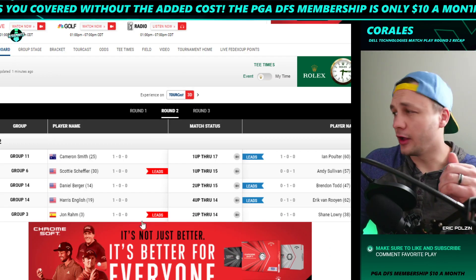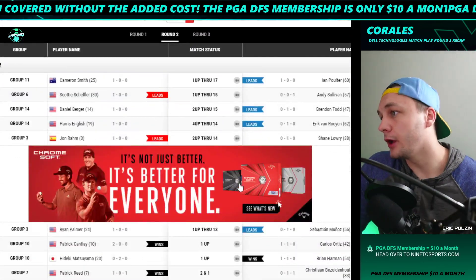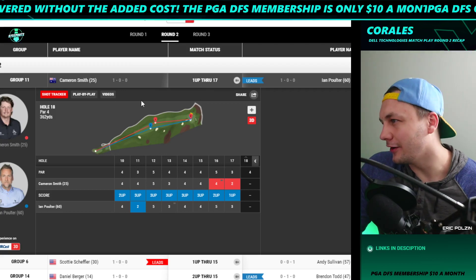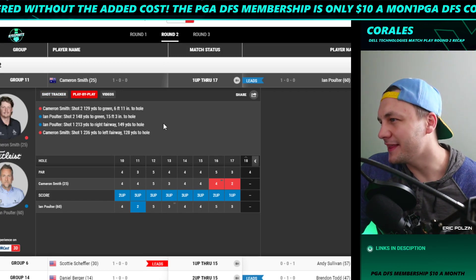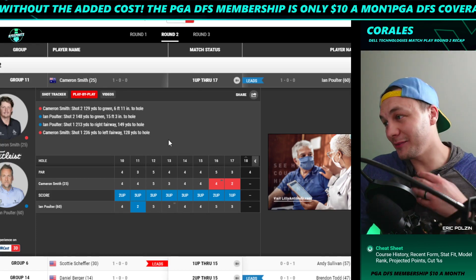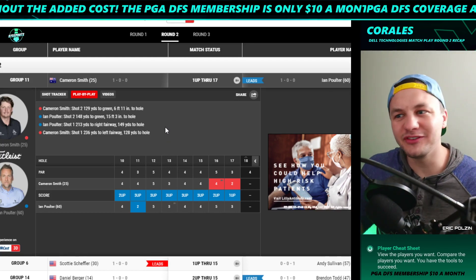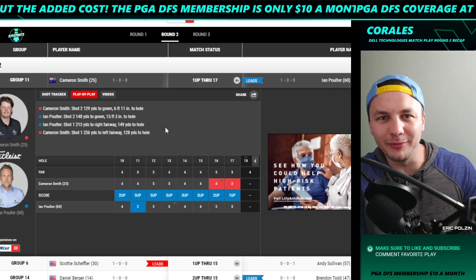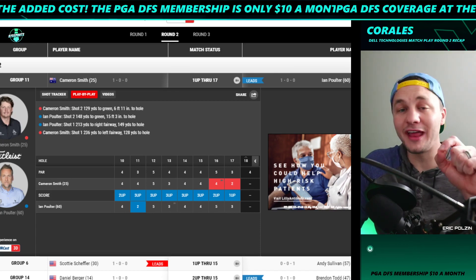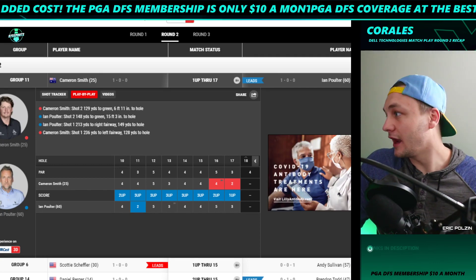We'll start off with the Dell Technologies Match Play. As I'm recording this, round two is currently finishing up — Cam Smith versus Ian Poulter. Cam Smith has a six-footer and Ian Poulter has to make a 15-footer. Kind of like Matthew Wolff had — down two with two holes to go — Matthew Wolff with a comeback to halve the match. This would be huge if Cam Smith could halve this, to stay on track for a decent week.